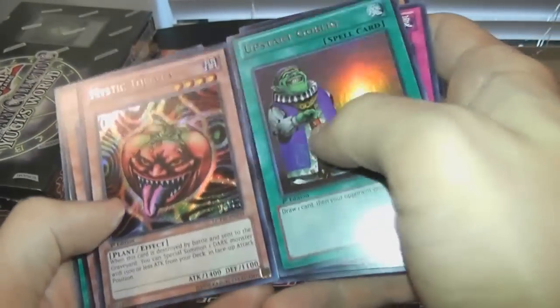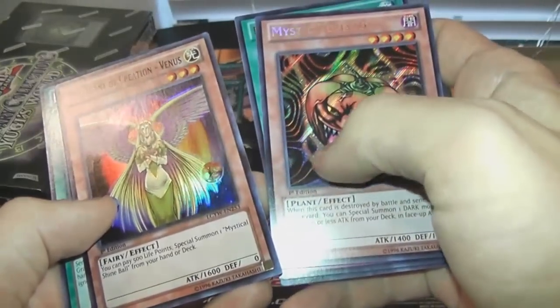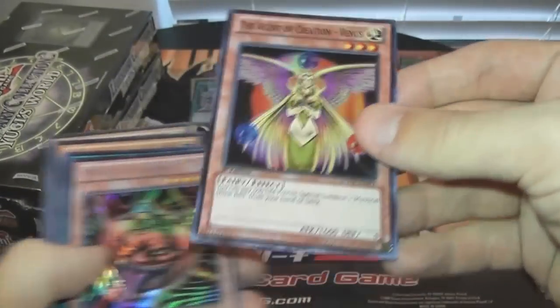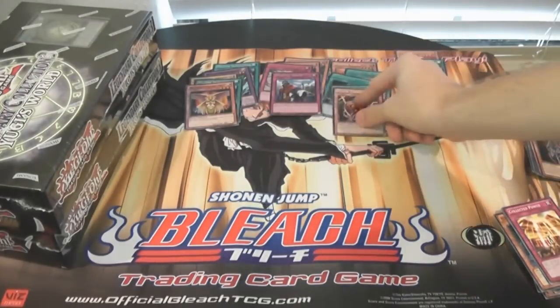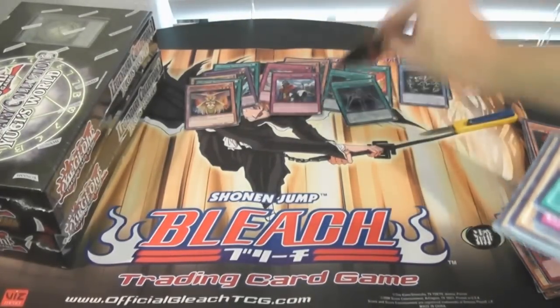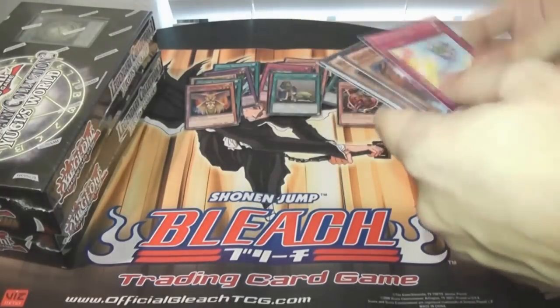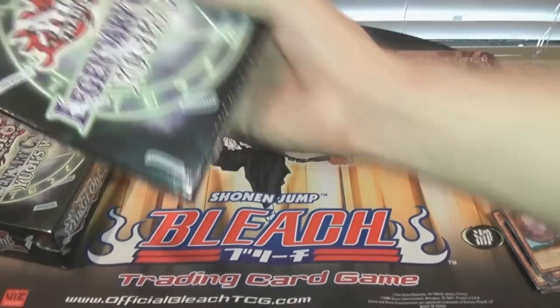Oh, cool Goblin. That's a pretty cool looking one. Mystic Tomato — I was wanting that one, that looks pretty awesome. And the Agent of Creation, Venus. I know a lot of people are looking for the Agent one, so that's pretty cool. I don't really know if there's any truly valuable cards in this set. I mean, I know the Black Luster Soldier. We're gonna show all the Holos at the end of the video anyway.